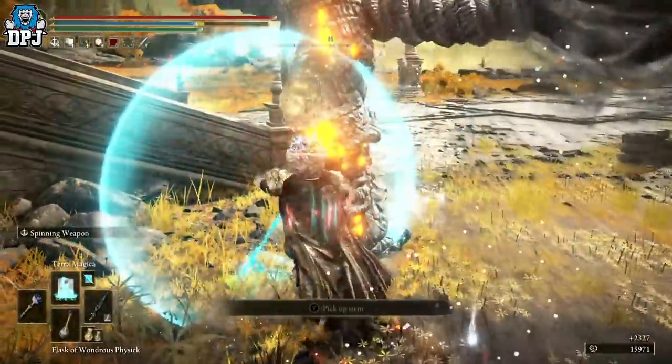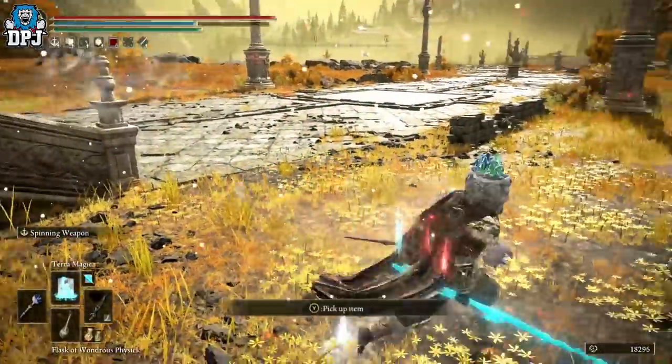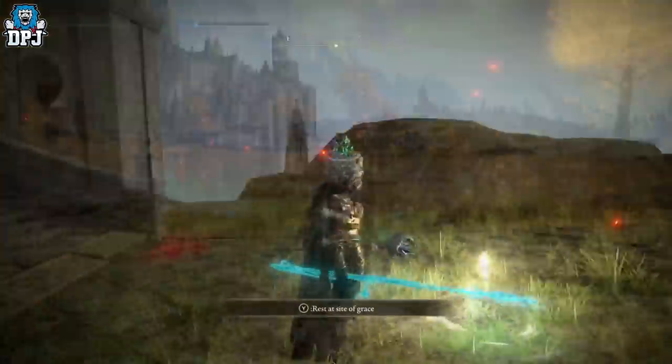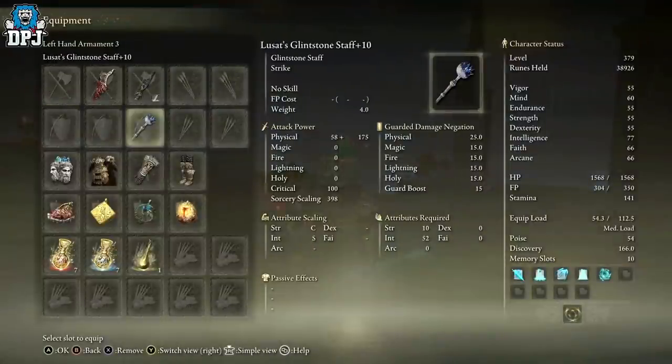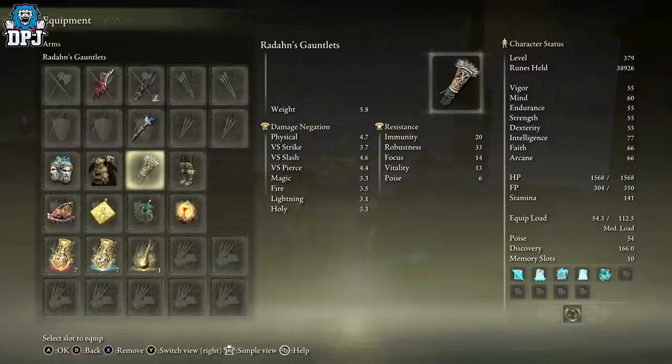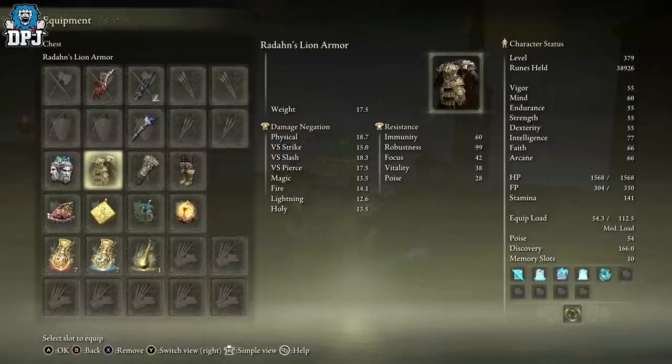For the staff, I'm using Lusat's Glintstone Staff at plus 10 — in my opinion the best staff in the game. For the helmet, I'm using the Twin Maiden Glintstone Crown. My intelligence is around 60 with everything equipped. Armor-wise — chest, gauntlets, and greaves — I just use whatever I can; I like Radahn's and iron armor. You want to keep it at a medium load maximum.